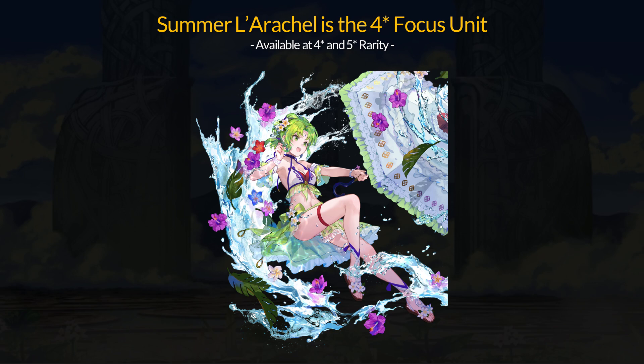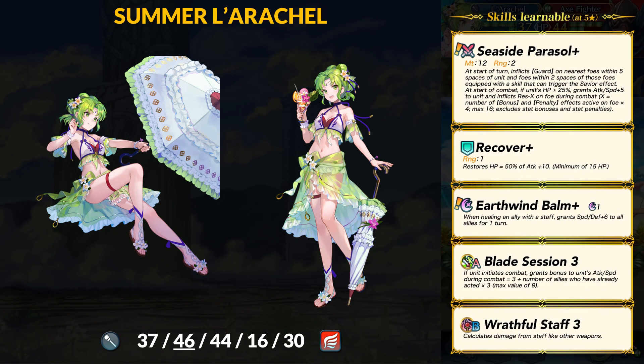The 4-star focus unit is Summer Larachelle, available at 4-star and 5-star rarity. As a unit, Larachelle is a flying healer with 37 HP, 46 attack, 44 speed, 16 defense, and 30 resistance — absolutely amazing offensive stats. Larachelle is as fast as Sol and ties Cornelia's 46 base attack, which is the highest in the game.